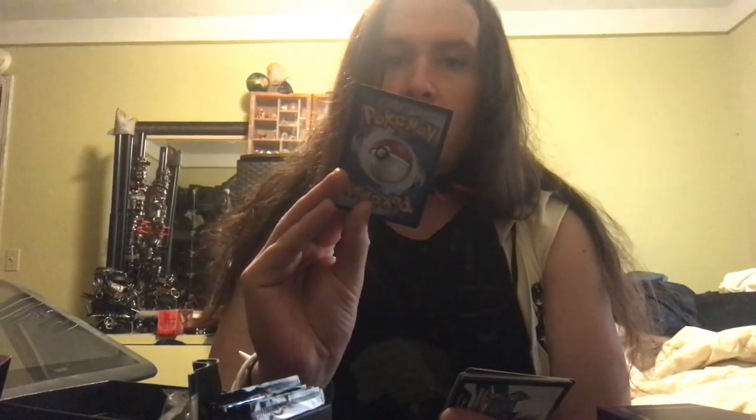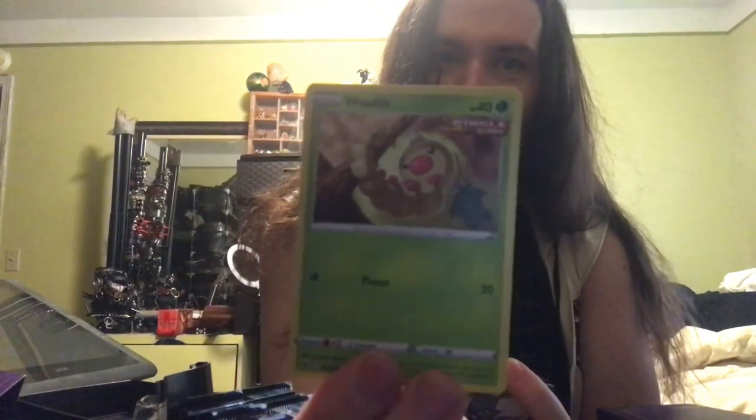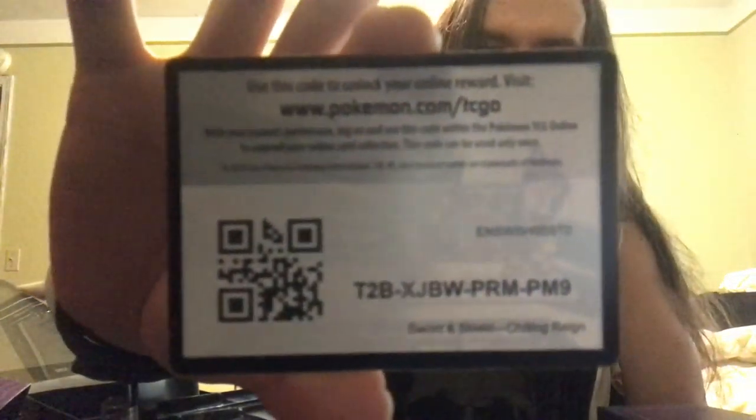This femboy is going to show you a Clobbopus, Grookey, another Sneasel, a Mario Brothers caterpillar-looking Weedle, another Galarian Farfetch'd. Oh hello — a Reverse Foil Ghastly, Thundurus, Water Energy, another Caitlin, another Lucky Energy, a Galarian Chest Plate, and a Pokémon Trainer Code.